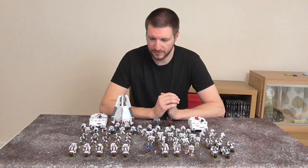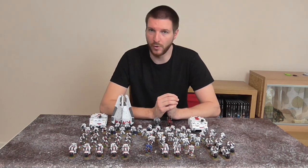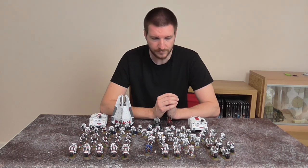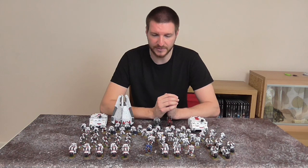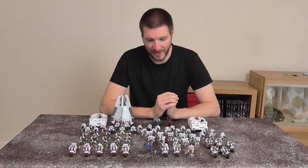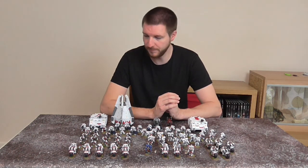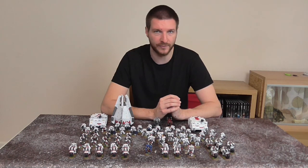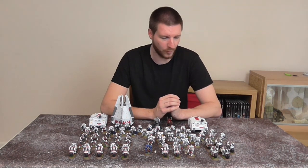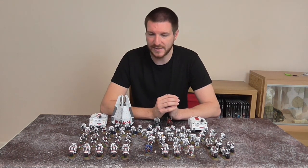For Fast Attack I have a unit of 5 Scout Bikers with twin bolters, shotguns and combat knives, and a unit of 5 Bikers with 2 Melta Guns and a Power Axe on the Sergeant. For Elites I have 1 unit of Vanguard Veterans — 5 with 2 Chainswords and 5 with a Chainsword and a Plasma Pistol, giving good combat ability and decent firepower. For Heavy Support I have a Thunderfire Cannon and 5 Devastators with 4 Grav Cannons and a Combigrav on the Sergeant. I also have 5 Sternguard Veterans with Special Issue Bolters, and 2 Rhinos and a Drop Pod each with a Storm Bolter — coming in at 1750 points.